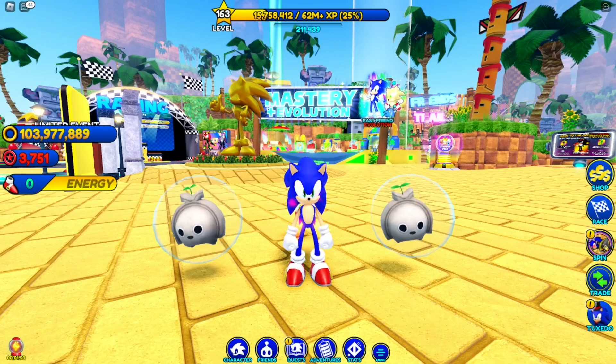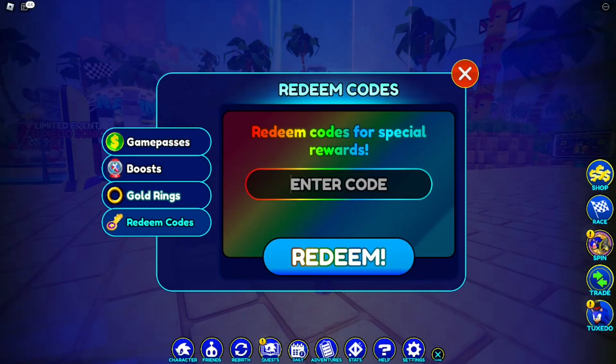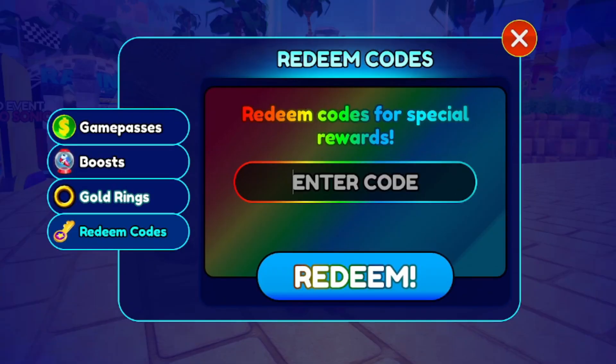Now jumping over to the codes. I have a lot of codes for you guys. To type the codes, click over onto the shop, then click on redeem code — that's where you type them. Make sure you watch all the way to the end so you don't miss out.